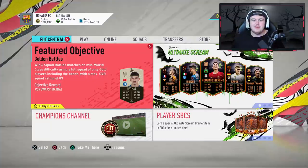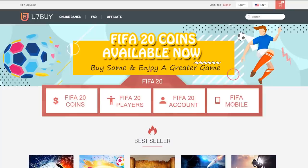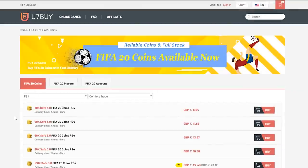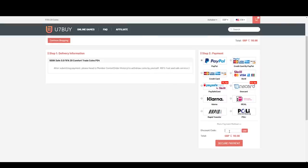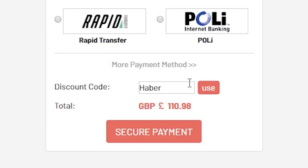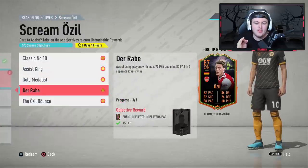We've got a bit to talk about today and we've got a brand new Scream Özil. For cheap, fast and reliable FIFA 20 Ultimate Team coins, check out u7buy.com and use code HABER to get yourself five percent off all of your orders.